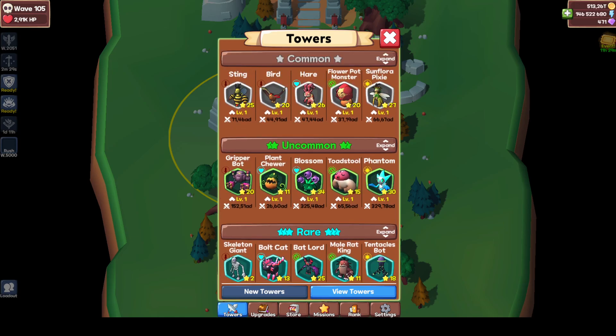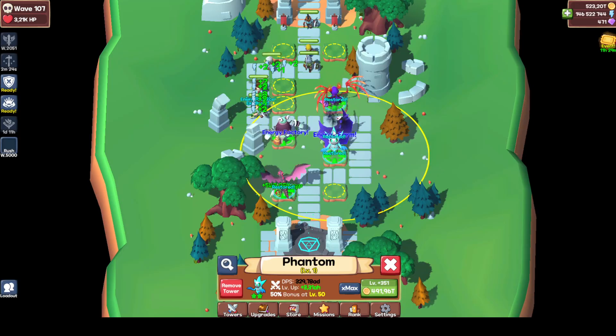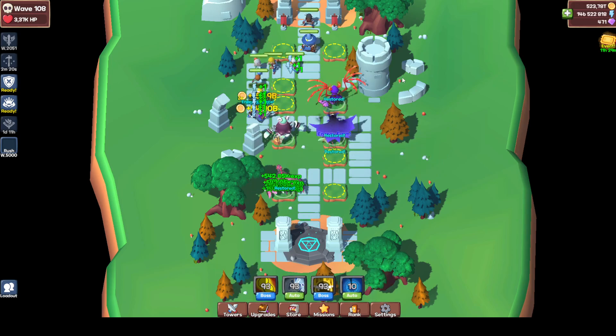You want to use your Moffs on towers that have a base stat of 0.41 seconds, which is Deathmage, Windmage, Shadow, Soulmage, and Phantom. You do not want to use Phantom, because as you can see his range compared to Deathmage is much smaller, and that's why you don't want to use it.